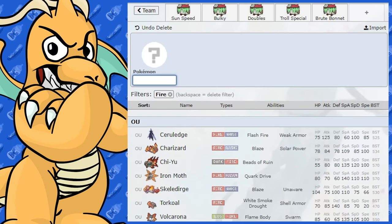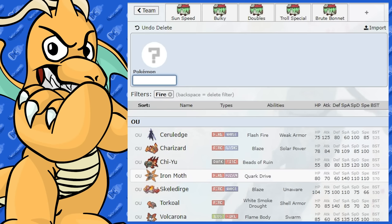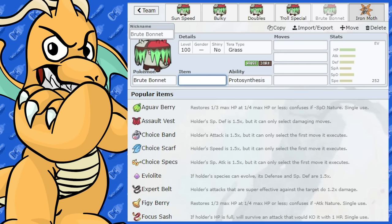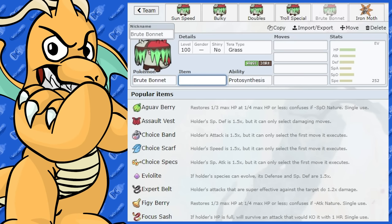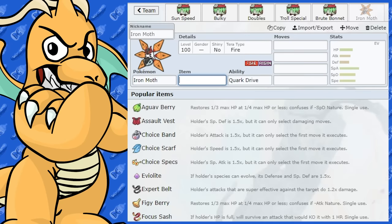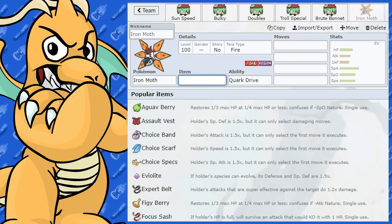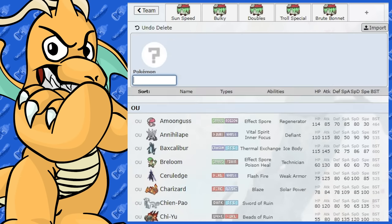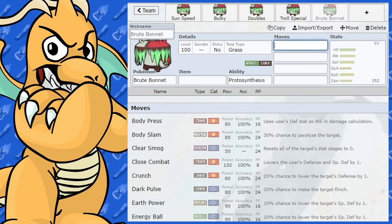As for getting around Scizor, any Fire-type Pokemon is going to be good. I'm leaning towards Iron Moth — it wouldn't be too bad. It would be able to tank Fire-type moves, Fairy-type moves, and Poison-type moves. They cover each other's weaknesses pretty well: you've got Brute Bonnet to swap back into for Water-type moves. Those types work great together, so Iron Moth is probably a Pokemon you could bring alongside Brute Bonnet.